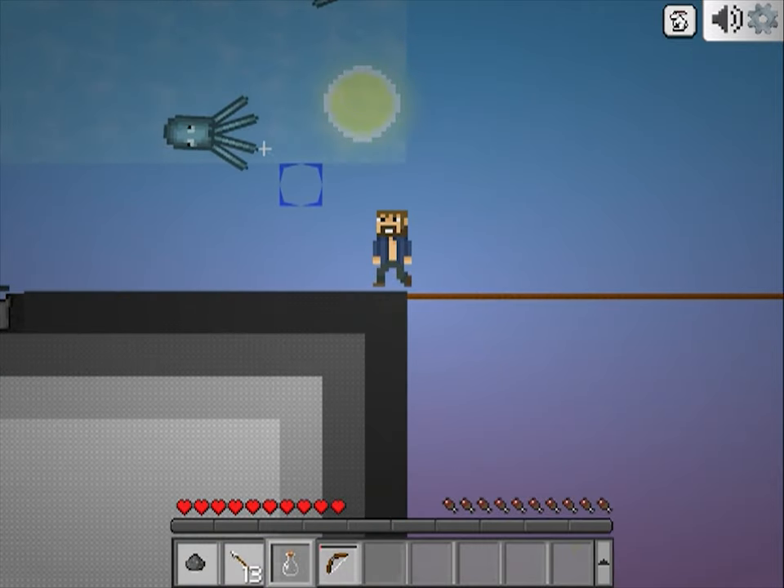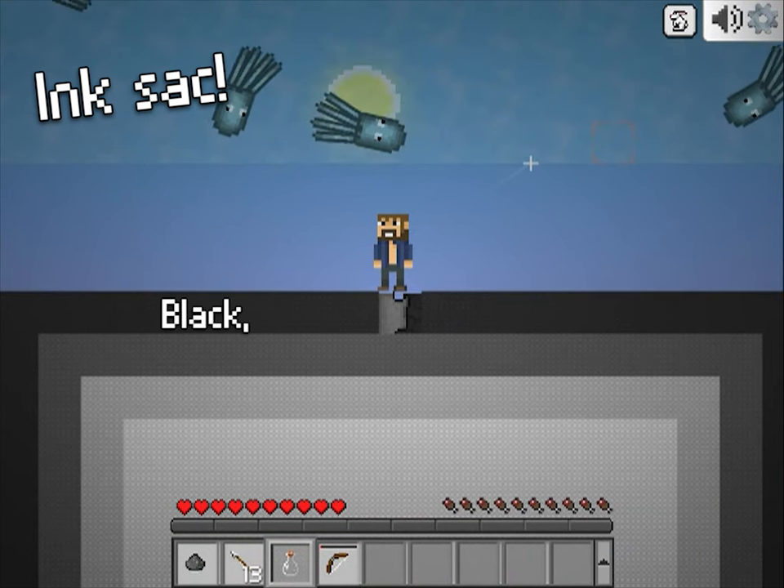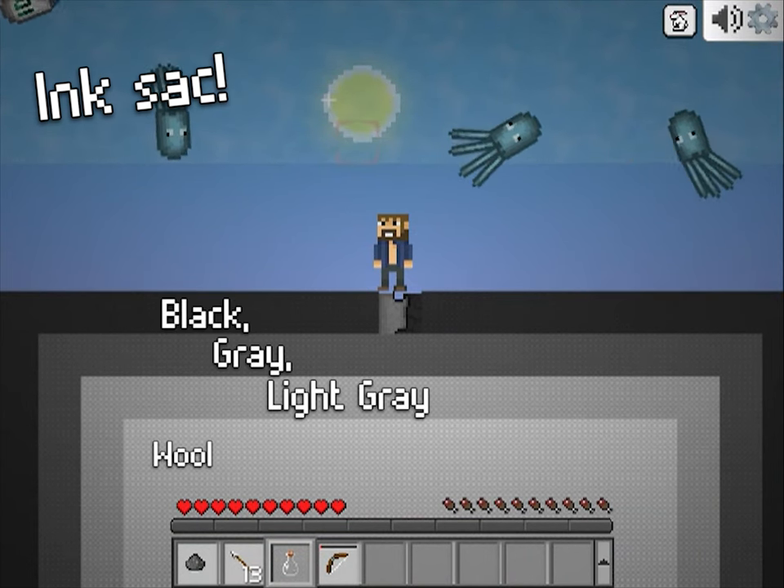Another new mob is the squid. Those derpy little guys give us the ink sac, which finally allows for black, gray, and light gray wools and dyes.